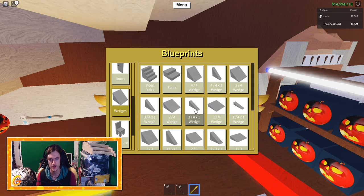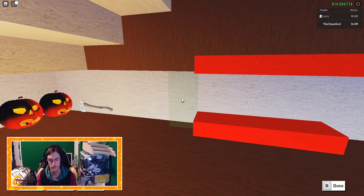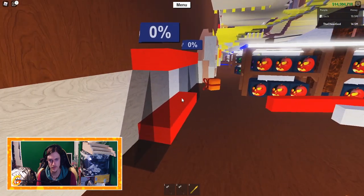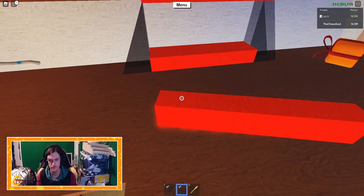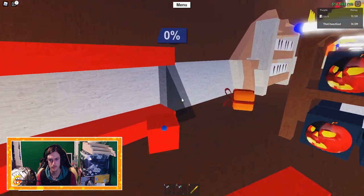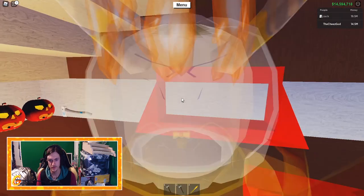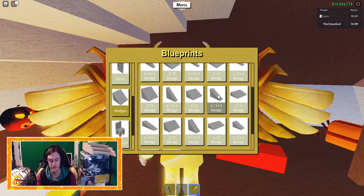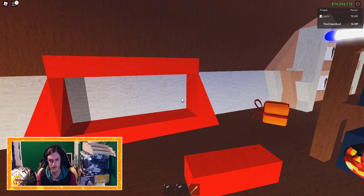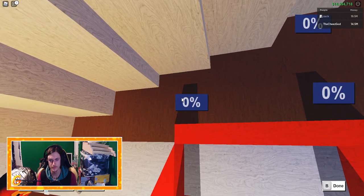I'm going to use a wedge two by four by one and we're going to place it up here, two of them - one, two. So when it's done, we're going to use red for this one too. Okay, so when this is done, inside of it we can put a one by three by one, right there - black and black. And of course we're going to make it yellow, and we are going to put two of them right there.